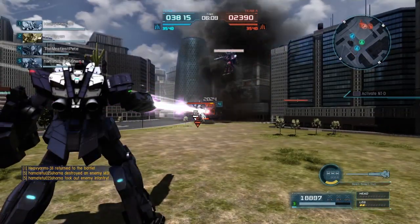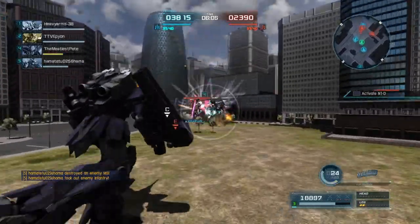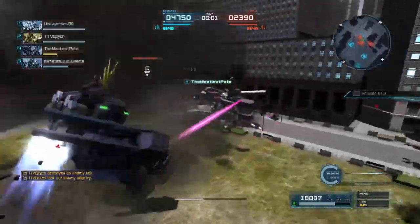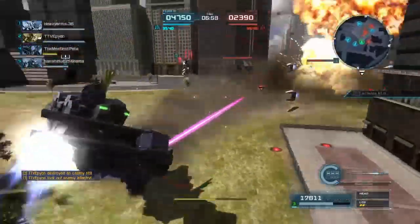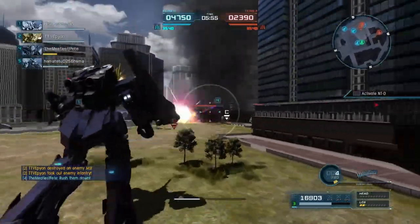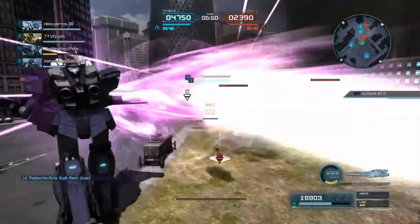Next we have the sub-weapon, the Armed Armor BS Discharge, where the power was increased from 800 to 1,000, and the rigidity time after using the weapon is shortened. That's going to be for your Instant Drill B-Beam, which is a really cool weapon for the Banshee — and again, something that's nice to see these smaller changes apply to.